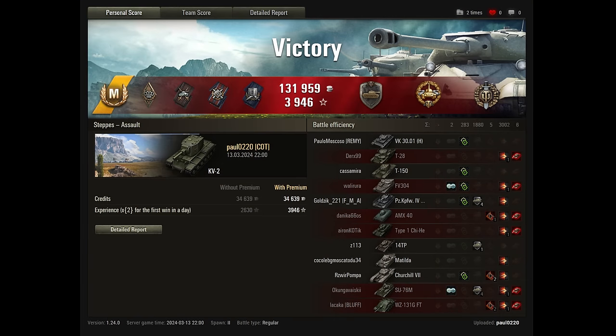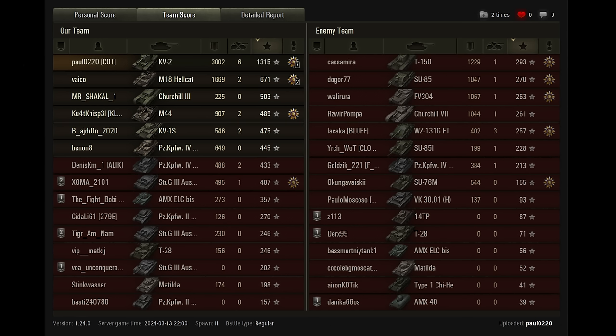Although the KV-2 isn't terribly slow, at least he didn't have to go trundling around the map at 30 kilometres per hour trying to chase them all down one by one. So thank you to the enemy team for being so accommodating, and providing Paul with the Ace Tanker badge, the Steel Wall, the High Caliber, and the Top Gun.